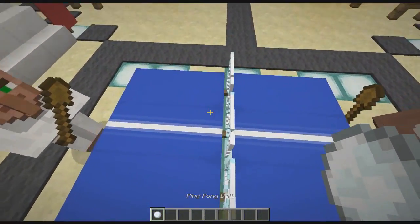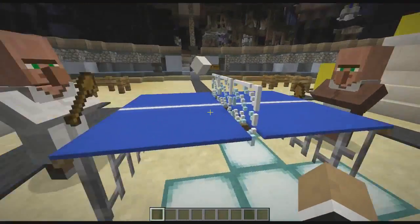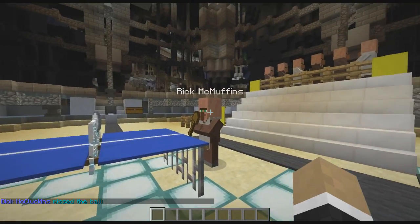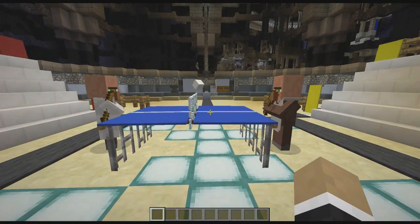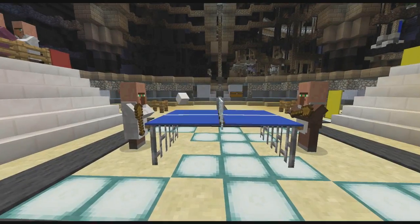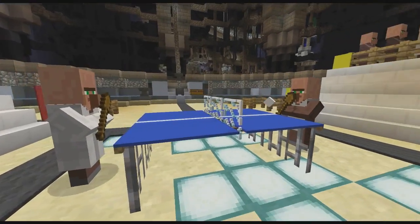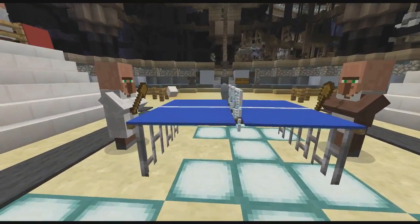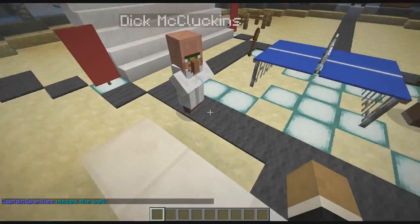It would appear that our two competitors are taking their places at the championship table and the match is about to begin. As the officiator myself, I will be serving the ball so that we can get each round started. It'll be first to three points, we'll see who takes it — will it be the new kid Dick McCluckins, or the veteran defending world champion Rick McMuffins? Let's get this started. And point number one — oh my goodness! Off the bat, Dick McCluckins with a miss! That is one point to Rick McMuffins. Dick, what are you doing? Now we've got a rally on our hands — it could be anybody's game. Dick's putting some spin on it, but Rick seems to be able to deflect it without any problems. Captain Sparkles misses the ball!